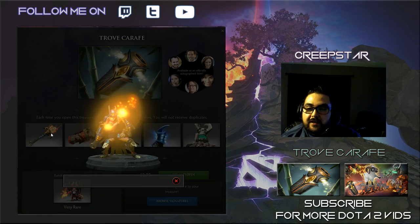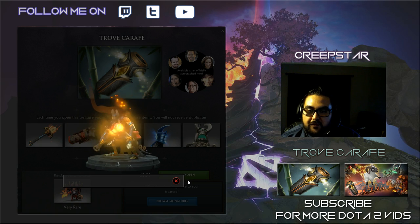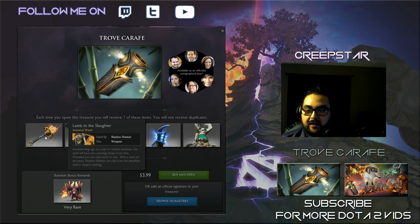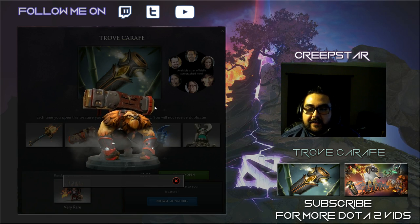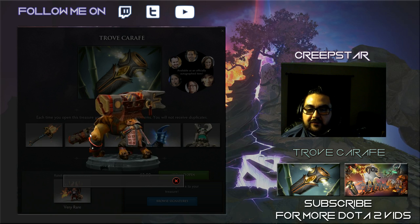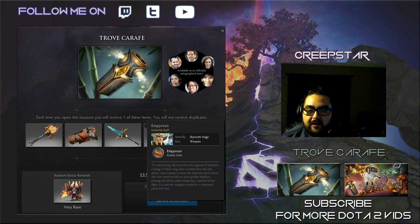First we got the Shadow Shaman item — the big part of this immortal effect is that it turns into like a little ram or something. They have the immortal totem for Earth Shaker, which is pretty cool and has an effect kind of like his TI set — I think the EG set — where throwing out your fissure has a special effect.